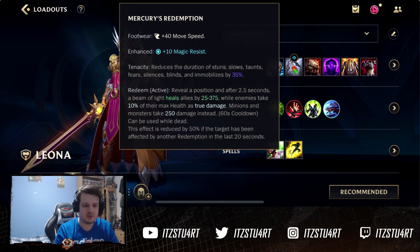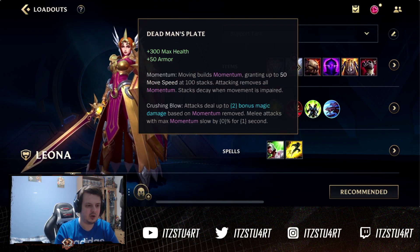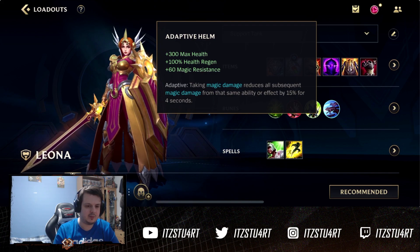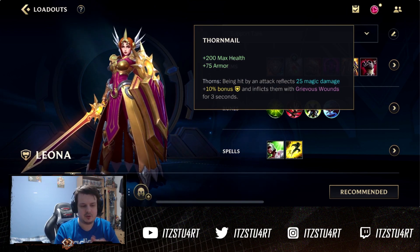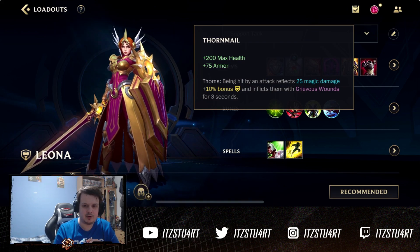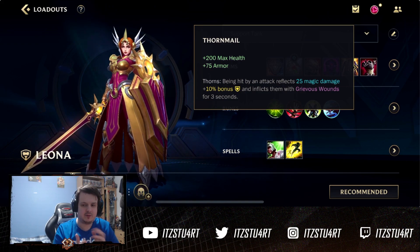If you want more armor, go for Ninja Tabi. Similar to Alistar, you kind of want the movement speed with Dead Man's Plate — it gives you a lot of max health and armor, and also gives you the momentum and extra damage when you engage. Adaptive Helm is a really good magic resist item. Randuin's Omen for the reduced crits, or Malmort for extra armor. It's a tank build you can flex around — build more magic resist if they have more magic damage, or more armor if they have more AD damage.